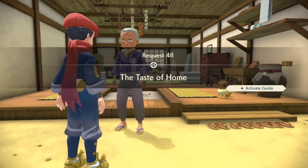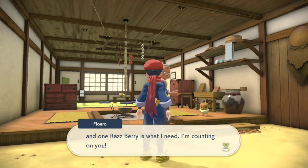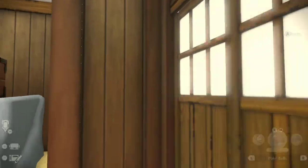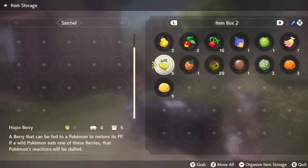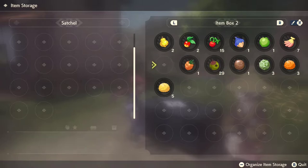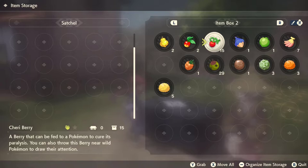You do have to grab three items: Hearty Grains, Hoppo Berries, and Raspberry. You can find all three of those items in the Crimson Mirelands. The Hoppo Berry is probably the most rare, and they can be found in trees with a light bluish green leaf in the Crimson Mirelands. The berries on the tree will be yellow. You can also find them in the Coronet Highlands and even in the Alabaster Icelands if you've made it that far in the game.